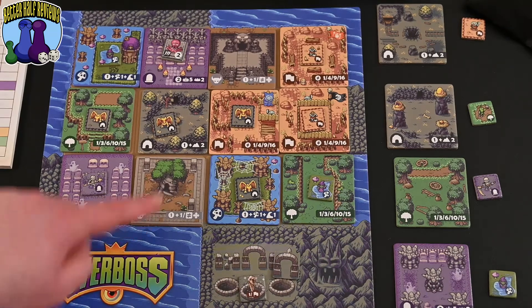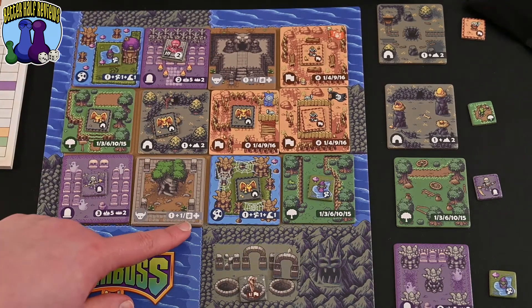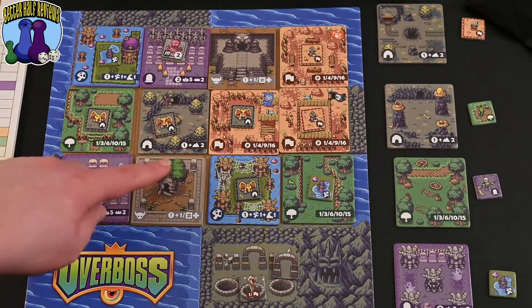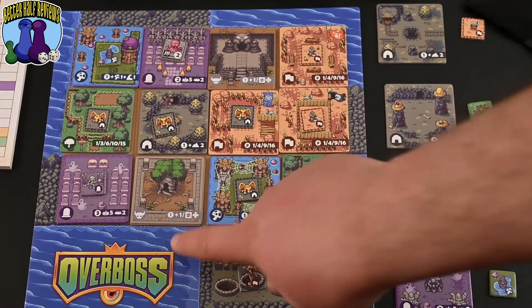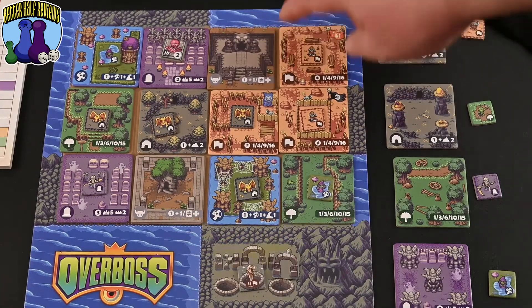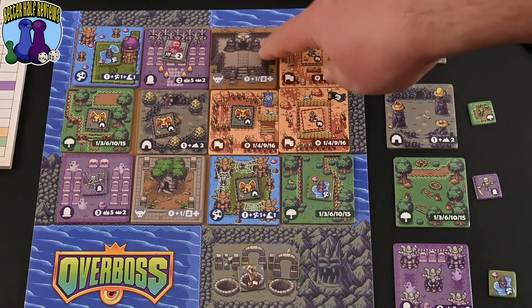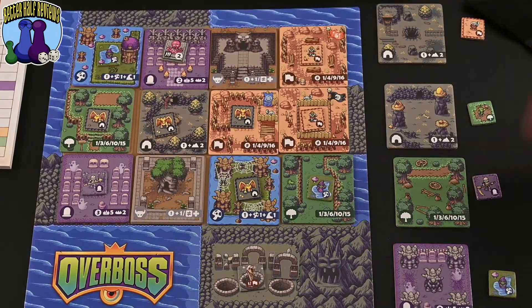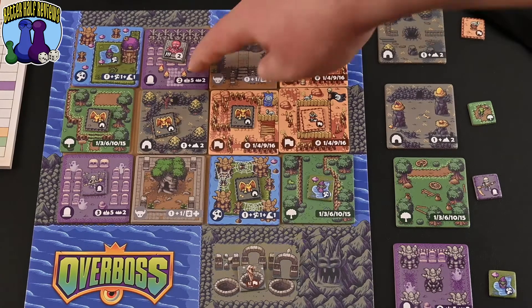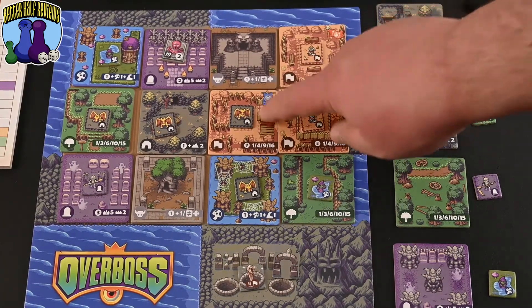Finally, there are the dungeon tiles. You get a base point of one, plus one point for every terrain tile connected to it that is different. So if a dungeon is connected to five different terrain types, it scores five points. However, if a dungeon is surrounded by two camps, a graveyard, and water, it would only score four points — base point one plus three unique adjacents — because the duplicate camp type does not score the extra point.